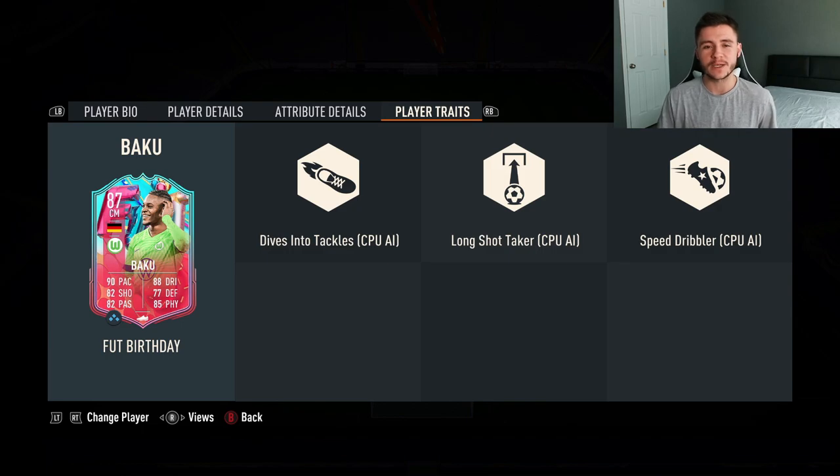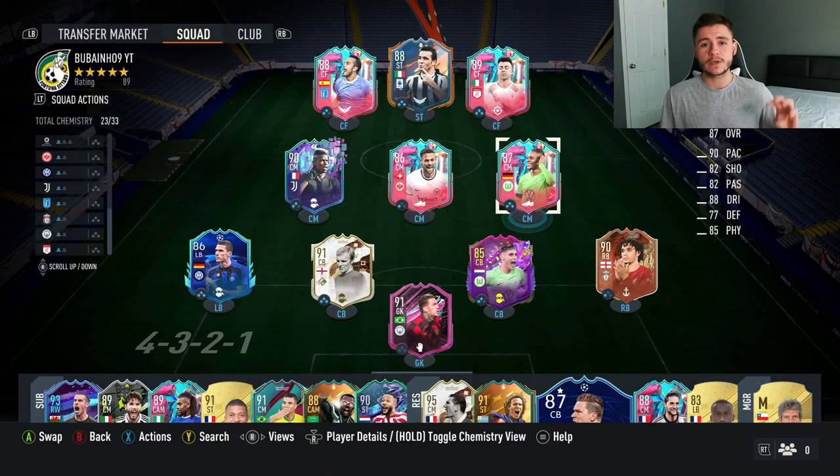If you enjoy these FIFA 23 player reviews, go ahead and leave a like and consider subscribing to the channel. This is the team we're going to be using in three games of Fut Champions to test out the new Baku card, playing him at center mid in a 4-3-2-1 formation.